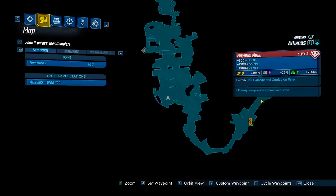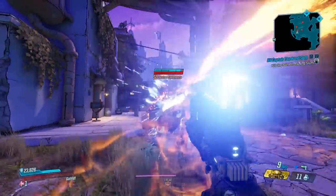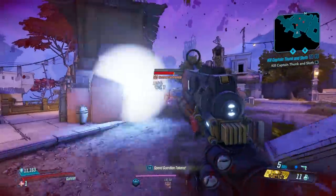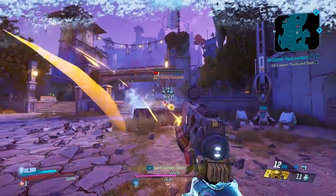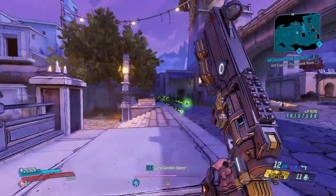We're on Mayhem 4 and the modifiers are neutral. Before we do the cheese strat, let's go ahead and show it the way it was intended. You've got to get the right distance and get all the pellets to hit together like that. It's really hard to mob when enemies are chasing you too, because you have to back up and get that distance. So yeah, you can use the gun this way where you get the right distance and hit the enemy perfectly, but it's not very practical when enemies are moving around and giving you a hard time.